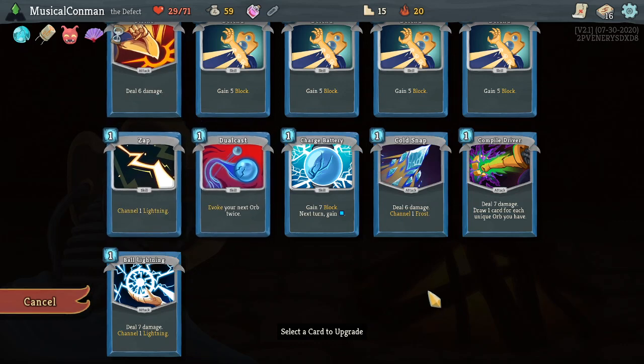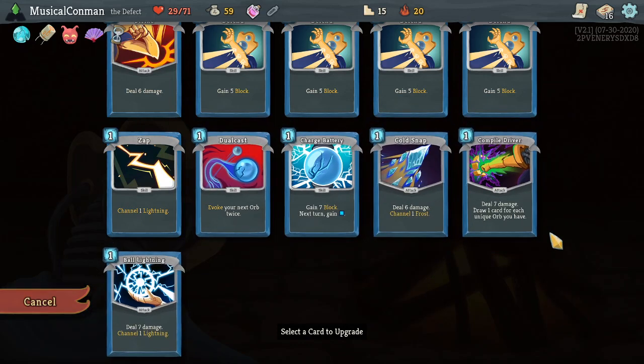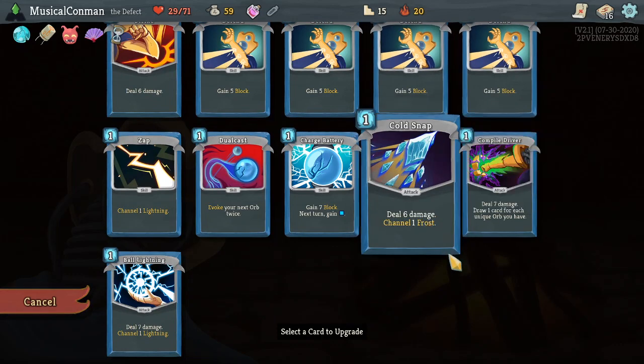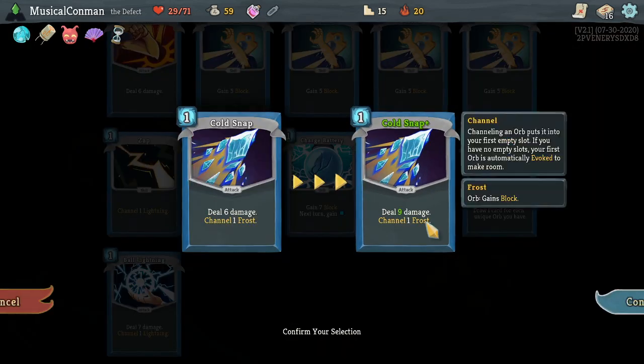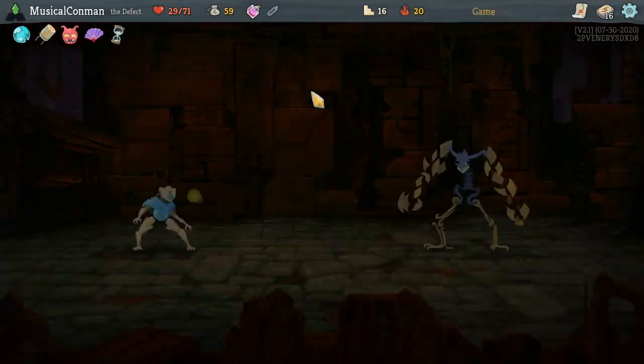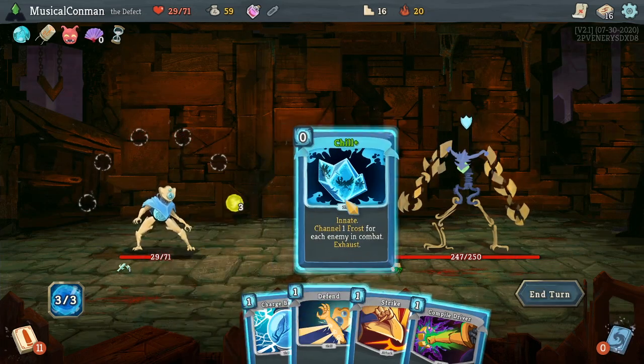With Ornamental Fan — it's down to one of these three things. Which one do we want to give plus 3 damage? Cold Snap, Compile Driver, or Ball Lightning? The answer is which one do we play every time we draw it? Probably Cold Snap is the most likely. So Mercury Hourglass is going to do a pretty decent amount in this fight too.